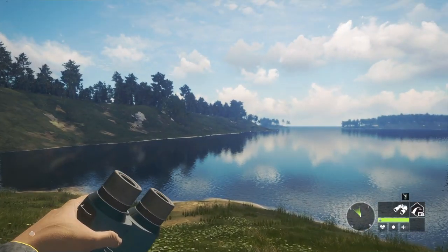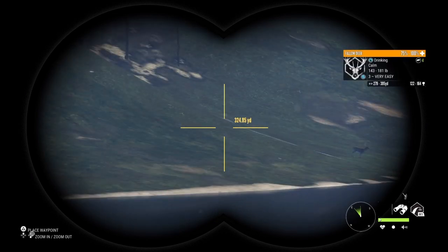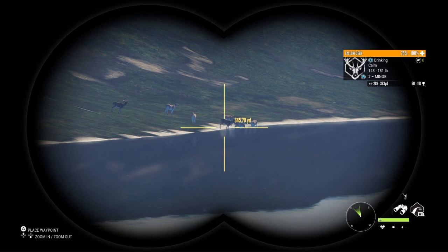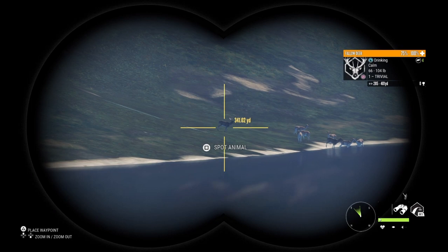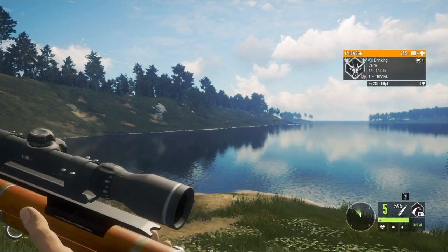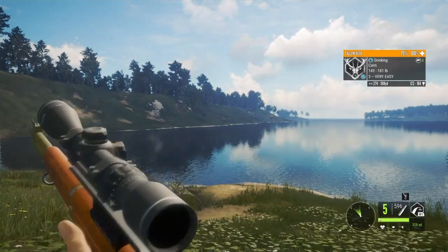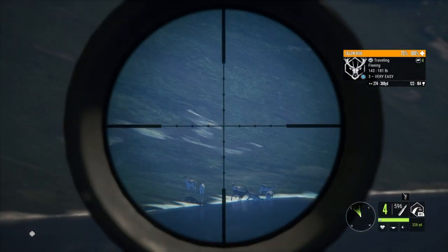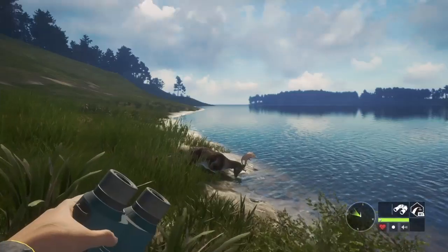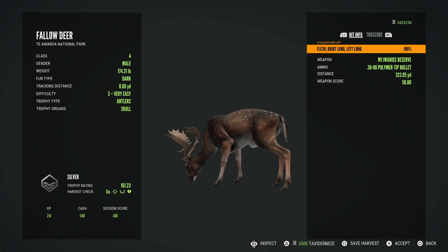I backed up the time and decided to check out another location. I got a level three in that zone and a 2-minor which I'm not going to bother touching. He's about 328 so let's get on him. Of course, when you're about to take a shot and spot him out they tend to move. That was solid. Let's go ahead and claim him — pulled off a double lung at 323 yards.